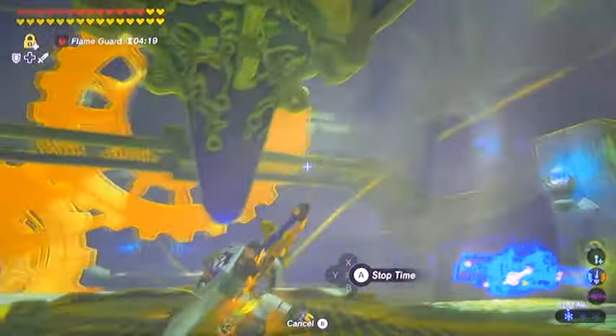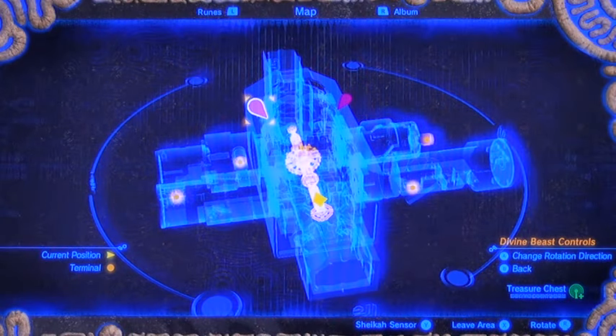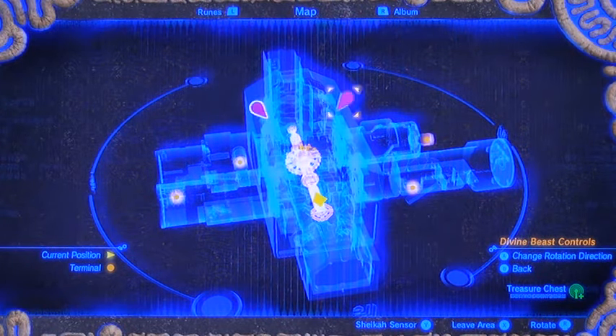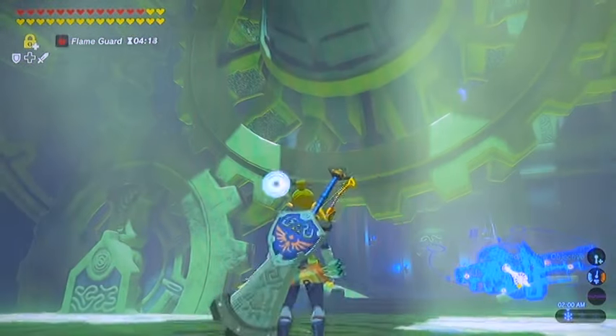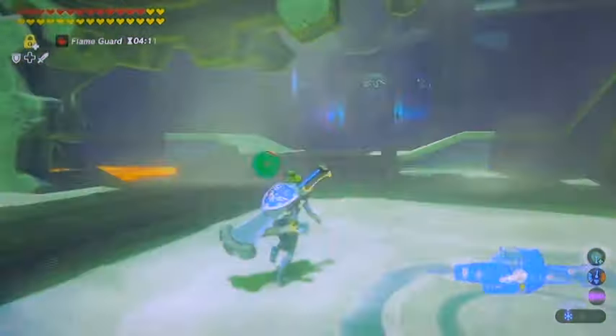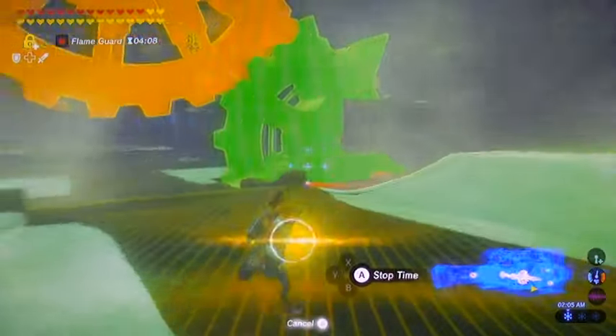If you turn your yellow rune on, you can see all sorts of stuff going on here. All this is going to be moving parts on the mechanism. And if you open your new map, you see you got a left and a right, and that's just basically going to turn all the inner gear works either one way or the other. So let's get to work on our final Divine Beast here.